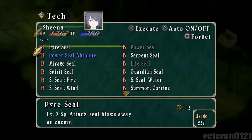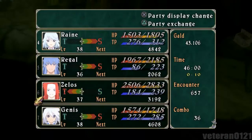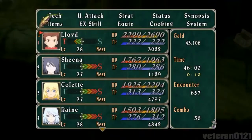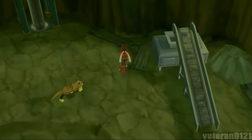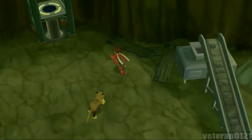Let's see if I can get Sheena Power Seal Absolute. The alternate tech for Sheena is Power Seal Pinion which isn't guaranteed to decrease the enemy's defense but does do more damage. This one is guaranteed to reduce the enemy's defense, so that's why I went with strike abilities for Sheena. There are other seals too - one that reduces the enemy's strength, one that reduces accuracy, stuff like that.